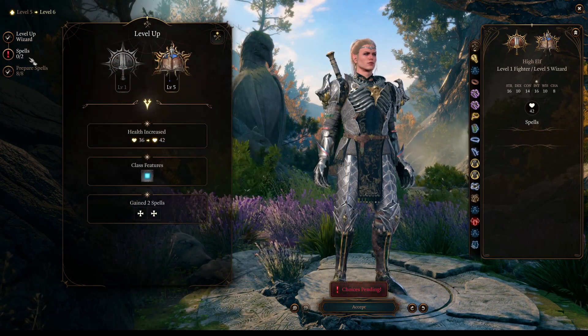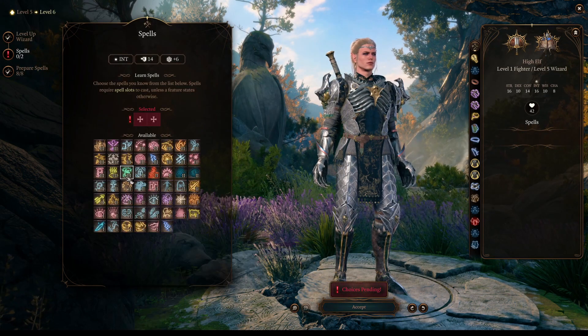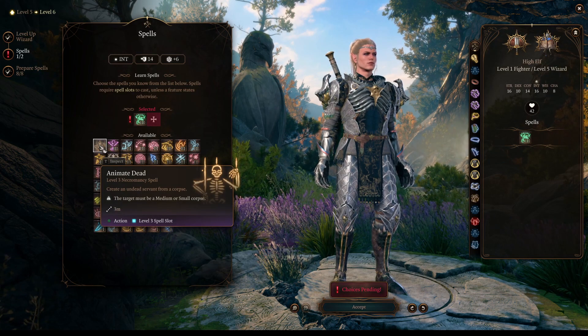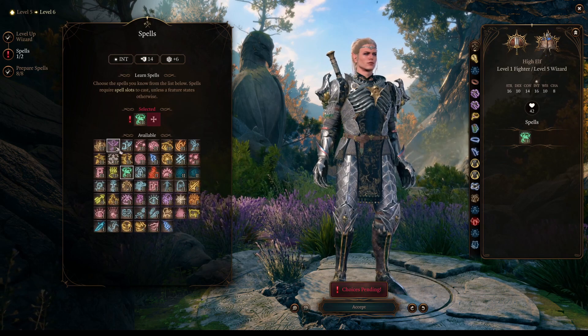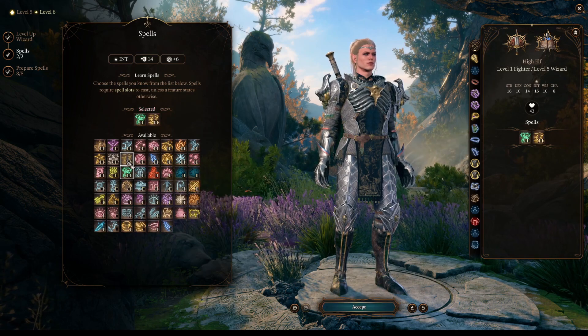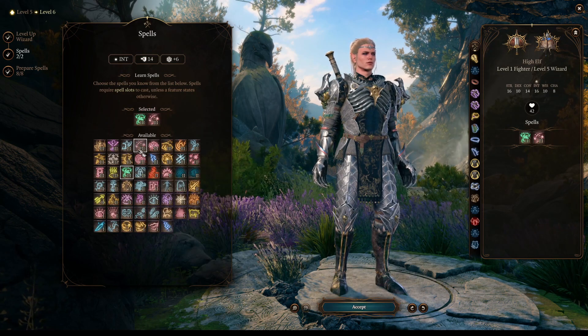Once we reach character level 6, we will become Wizard 5, and then we get to choose level 3 spells. Our first choice will be Vampiric Touch, and since we get Animate Dead at the next level, we will choose something else for the second slot. Some great choices will be Haste, Glyph of Warding, or Counterspell.